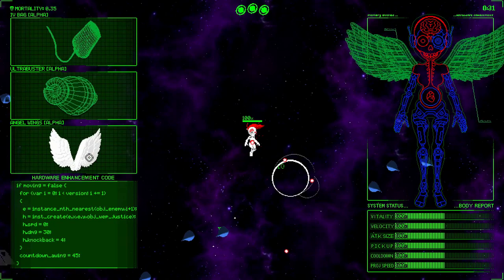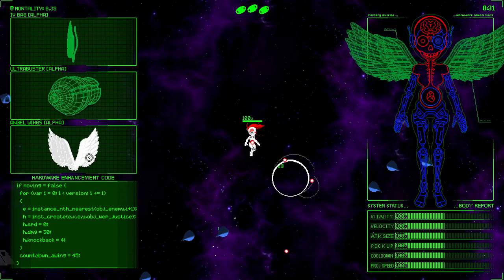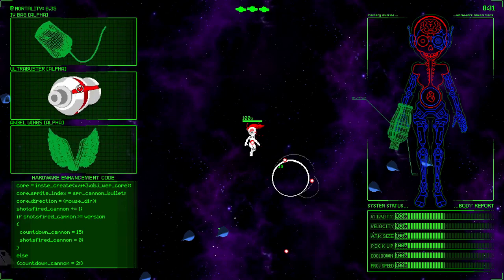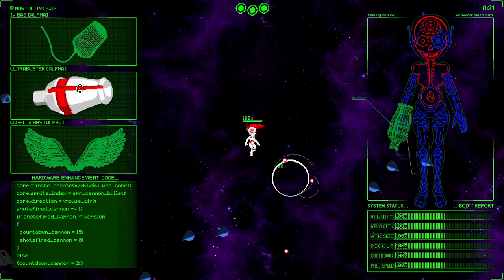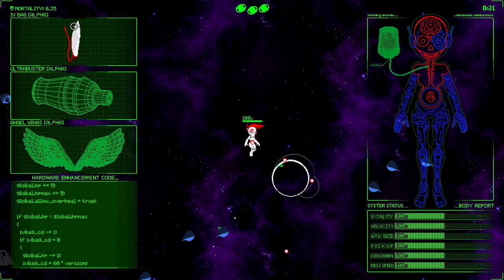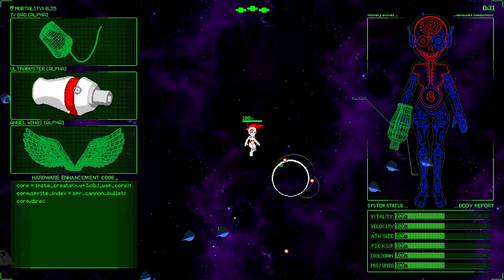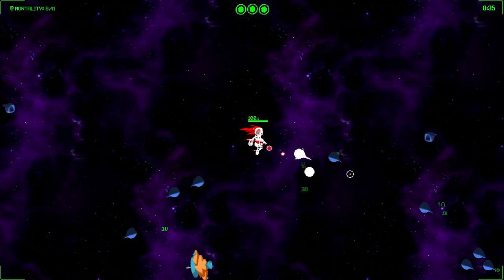Angel Wings — I think it's trying to say if you stand still for a while, you deal more damage, but I'm not really 100% certain on that. This one, I believe, just gets you an extra bullet essentially, and you can see there's a version variable in there because you can upgrade these. When it says alpha, it basically means that's the first version you can get. This gives you more health; I think it's just a very minor heal. Let's take the Ultra Buster — we kind of just get an extra bullet but I think it deals a lot more damage.